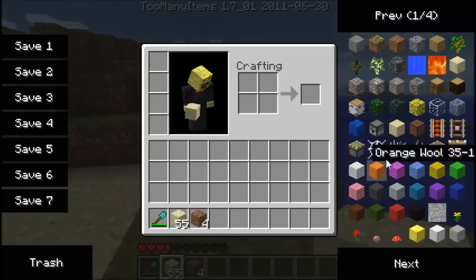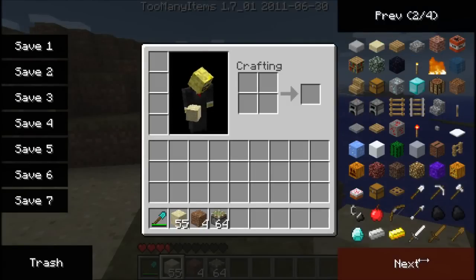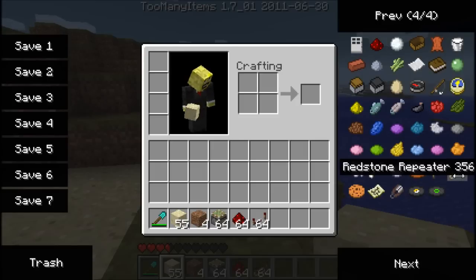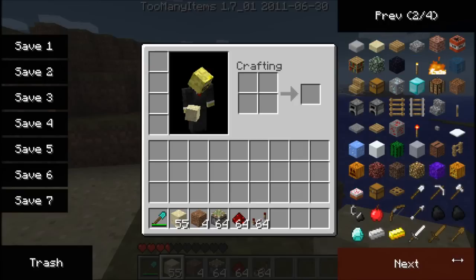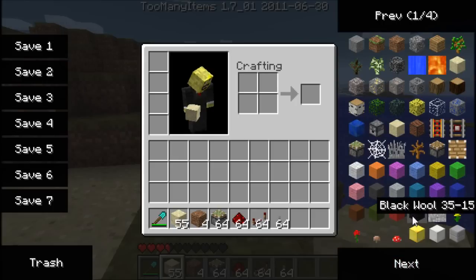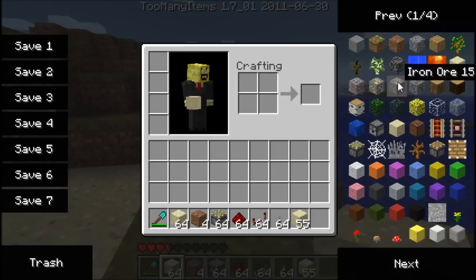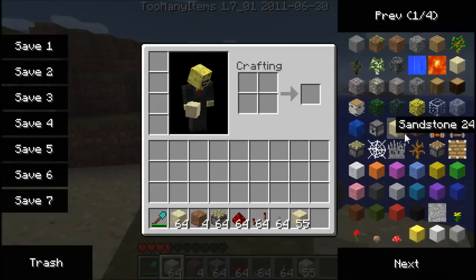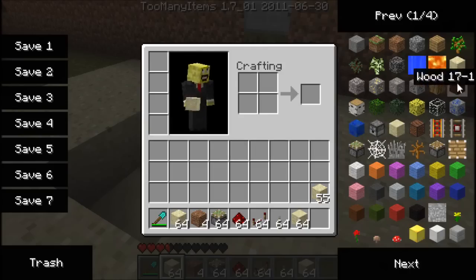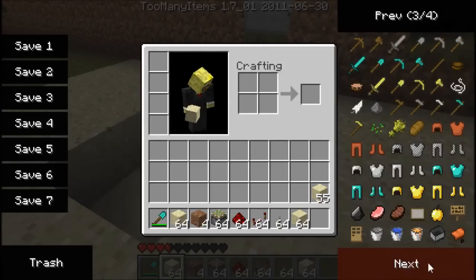I'm going to show you how to do this. What you'll need is sticky pistons, redstone, redstone repeaters, levers, sand, and some type of block. I'm going to go with sandstone because sandstone is the closest to sand, so just for the sake of it.